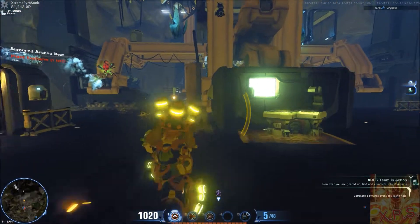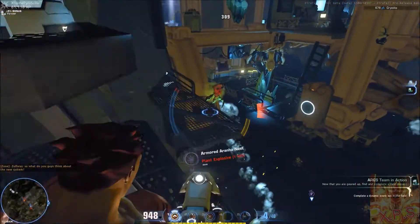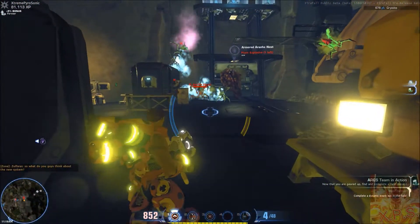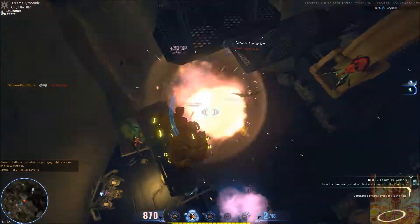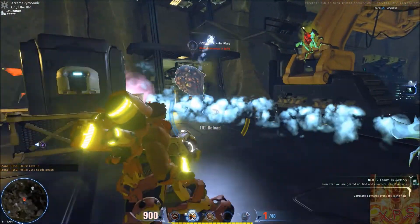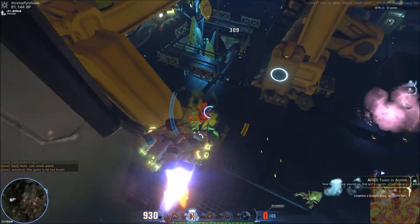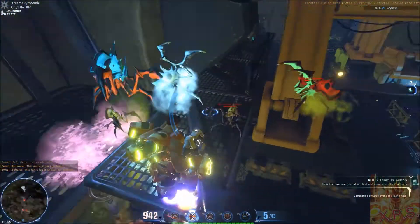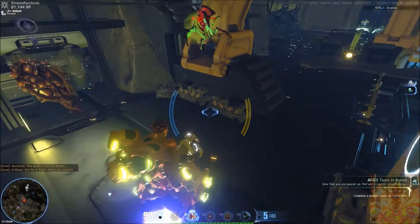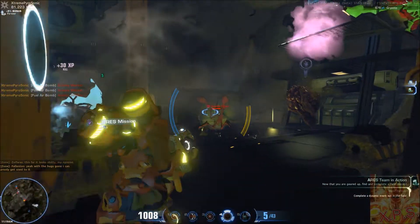Like I was saying before, they put in some new features — new ultimate moves, which is pretty good. I've only used the Firecat one so far, and it's pretty awesome. Do you see the bars at the bottom of the abilities? If they're yellow, it means it's charging up. If it's red, it's going down because you're not doing anything — not taking damage, not doing damage. If it's green like it is now, I can use it. It does so much damage — it's like a big explosion.